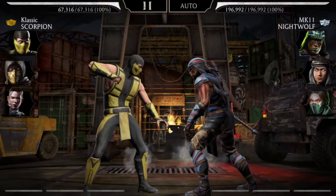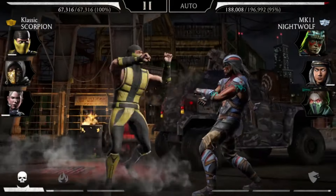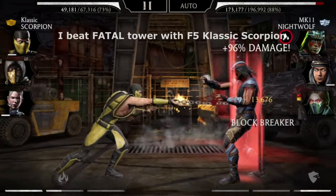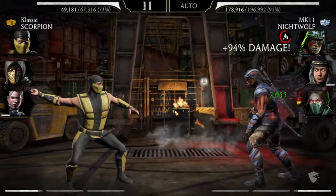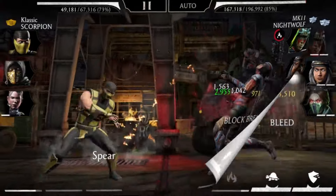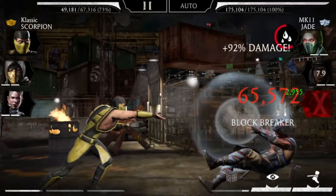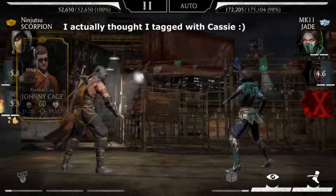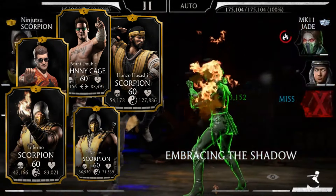When it comes to fusing characters, having two or three gold characters at very high fusion — say fusion seven or eight — with all other gold characters at fusion zero is better than having all golds at fusion one. Certain tower fights will require you to have a high-fusion gold or diamond character. So make sure to build two or three gold characters fast. Generally those should be special one spammers such as Combat Cup Johnny Cage, Hanzo Hasashi, Stun, Double Johnny Cage, Inferno, and Ninjutsu Scorpion.